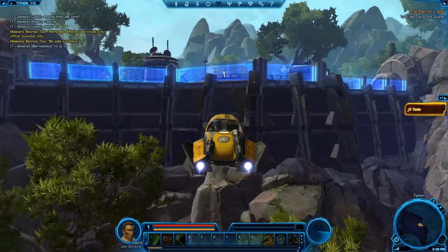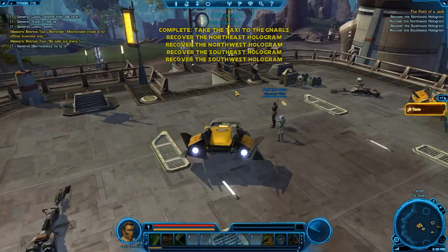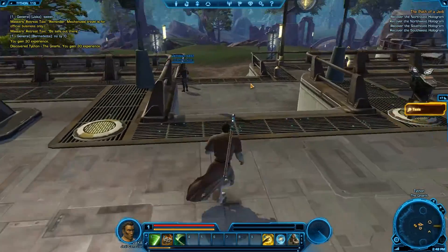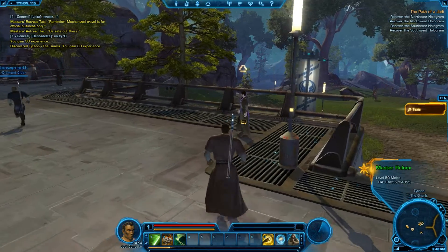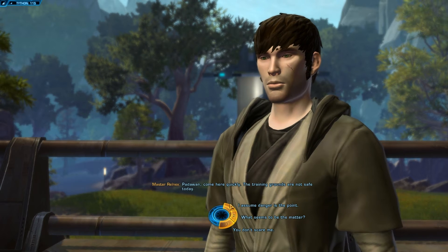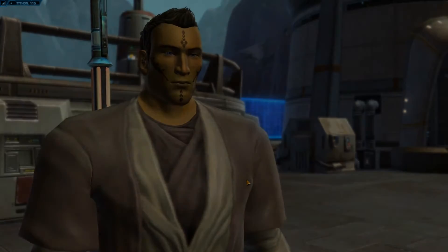Later I have to save some Padawans. Instead of sending them back to safety, I choose to go kill everyone who put them in danger — bunch of losers. I got dark side points for that, and those points will later determine what kind of gear you can wear, whether you're playing good or bad. This dude ultimately sends me a quest to go save those Padawans.